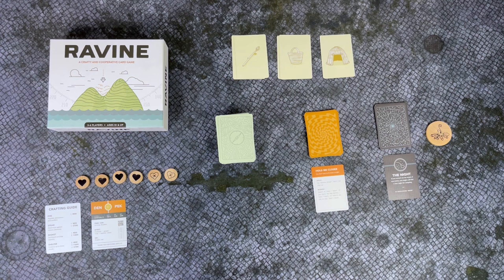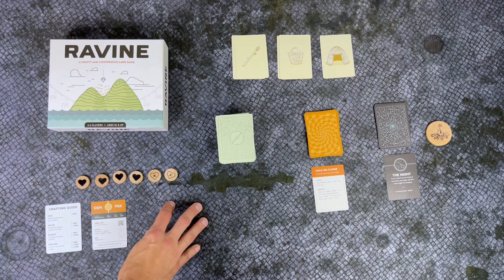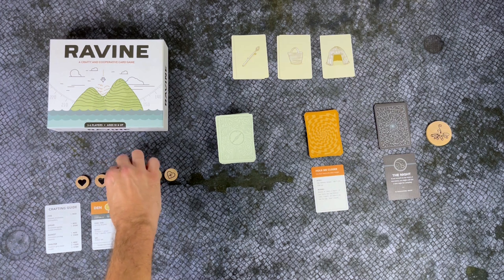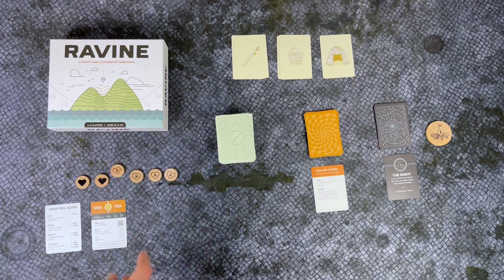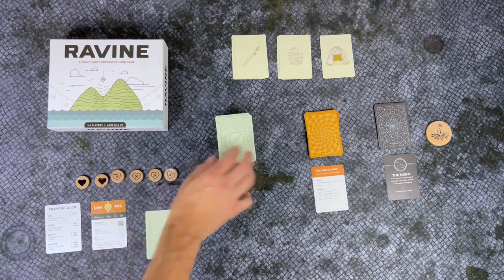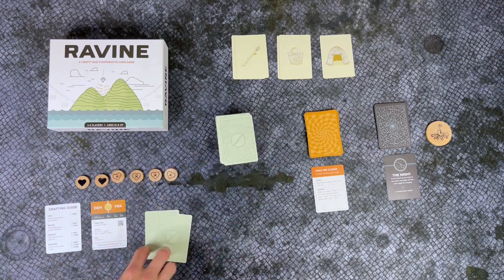Hopefully you've survived the night because it's daybreak. During the day phase, players can decide to stay at camp and do nothing, or they can risk hearts — the number of hearts they turn over is the number of forage cards they will pick up. You grab that number face down and bring them back to camp. Nobody looks until everybody returns from camp. Then you're in the prepare phase where you eat and craft supplies with your team to prepare for what the night may bring.